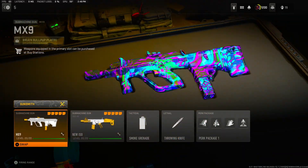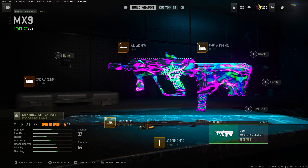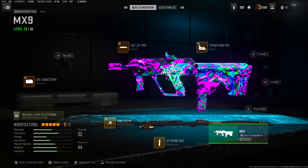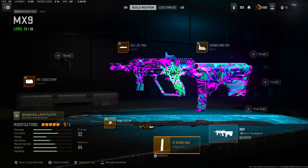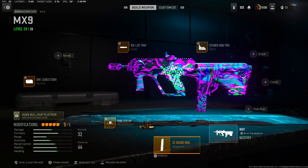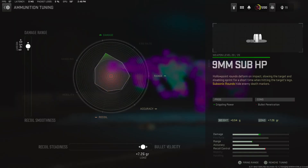Coming in at number five we have the MX9. The MX9 has gotten pushed back recently because there are some guns that got buffed, and this is the reason why I'm dropping this video. We got a 32 round mag - if I had a little bit more mag it'd probably be higher up, but the 32 round mag is still very good for a solo gun, give it a try. Then we got the hollow point for the ammunition - damage range plus 0.54, then plus 7.26 for the bullet velocity.